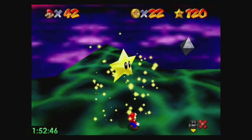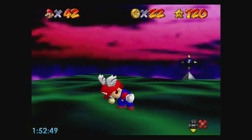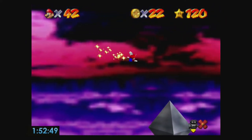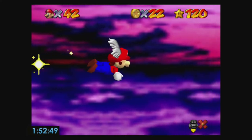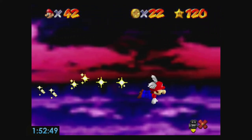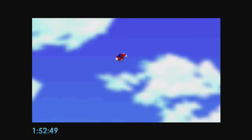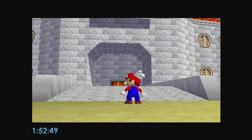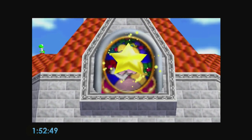So the final time of this run is 1:52:49 — a pretty insane time. That might have even been a 1:52:48 but I'm not bothered about retiming it since it's a segmented run. This is my 120-star tutorial, and it just shows that you don't need crazy strats or crazy movement to get a 1:52 — you can just get it like that. You will still need to practice a lot and learn all these strats, but honestly it's not as hard as I thought. I was actually really surprised — I thought the final time would be like a 1:58, maybe 1:57 if I played well, but 1:52 is absurd with these strats and I'm really happy to present this.